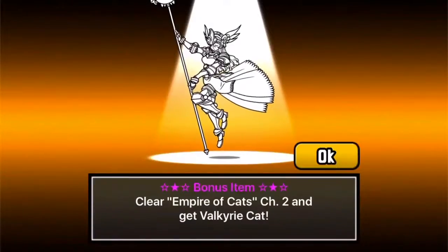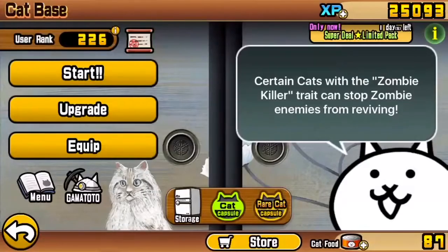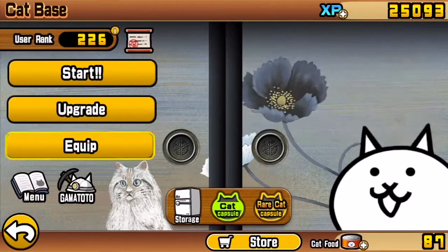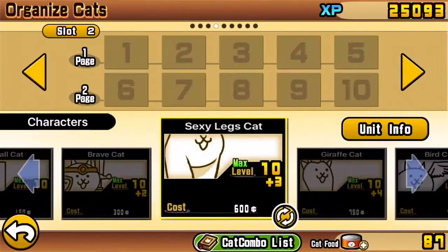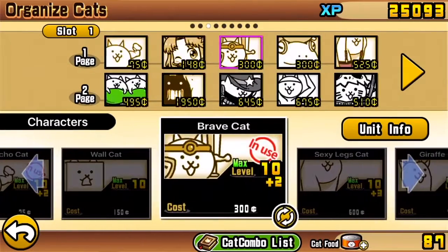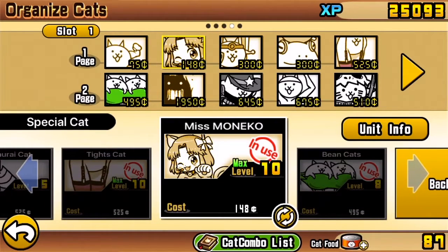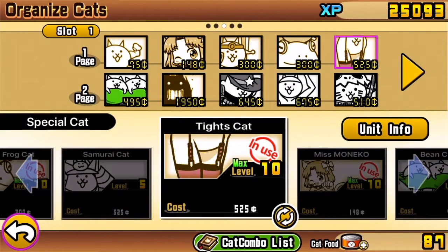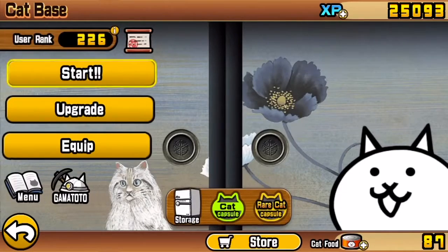We're replaying the first chapter, but the first chapter is harder this time. So if I go to a crypt, we have the macho cat. This is my team basically. I got all these cats who I upgraded yesterday, but I don't know what they're like, so we're going to test the maps.